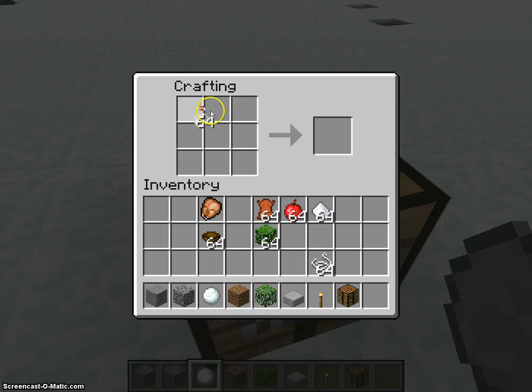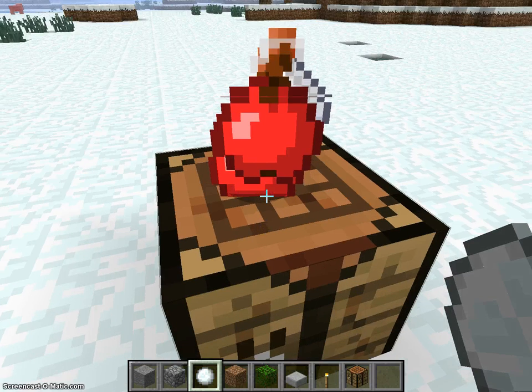Our first addition would be the energy bar. To make energy drinks you use a glass bottle and you could use apples or bananas and sugar, and it would pop out here. It would look like a potion but it would be red or yellow, depending on whether you use apple or banana. The energy bar looks like the lightning bolt over the armor or the experience bar.